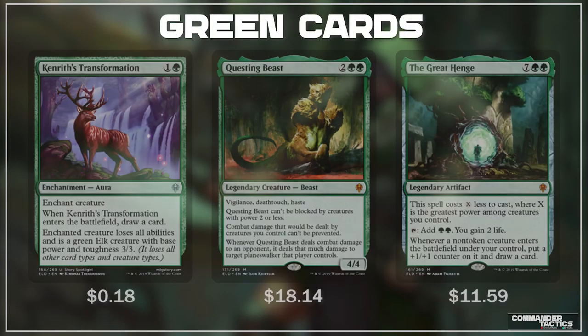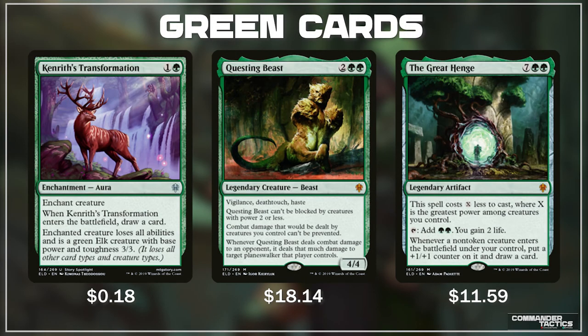Green has, in my opinion, some of the most exciting new cards in Kenrith's Transformation, Questing Beast, and The Great Henge. Kenrith's Transformation is an enchant creature spell. When it enters the battlefield we draw a card, so it replaces itself, which is great. The enchanted creature loses all abilities and is a 3/3 green elk. This can be used on our opponents' commanders — green doesn't have great options for single target removal beyond Beast Within — so for only 2 mana this is an incredible card that even replaces itself by letting us draw a card.